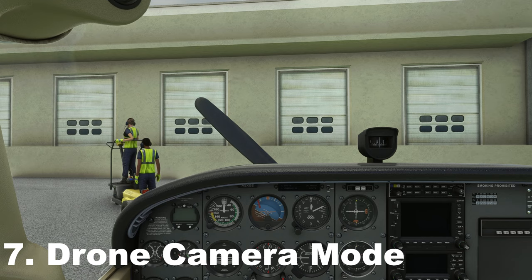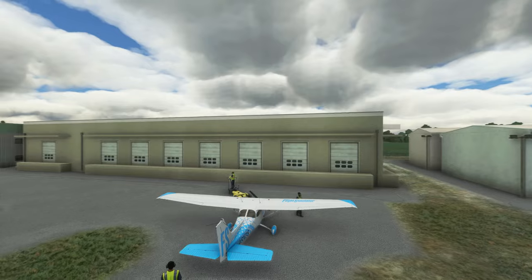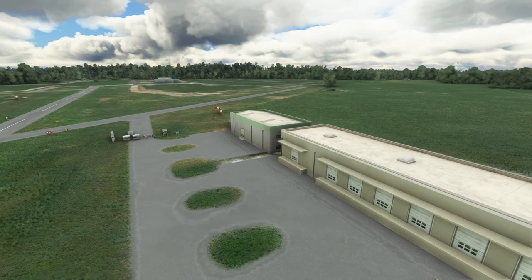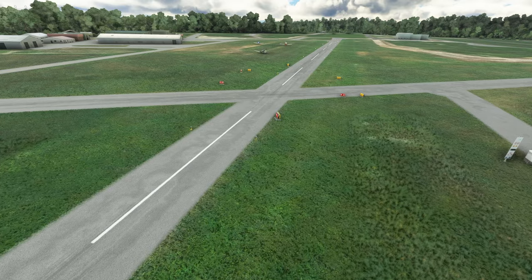The next tip is using Drone Mode — a really great mode for looking around the sim scenery while flying. I've got drone mode assigned to a button on my joystick. Once activated, I'm outside the aircraft and I can move all around. I highly recommend using an Xbox controller to control the drone if you have one. Use the right trigger to go up, the left trigger to go down, and the sticks to look around. You can reset the view by pressing both back buttons simultaneously.